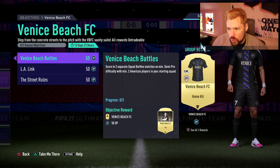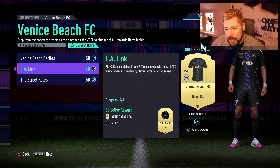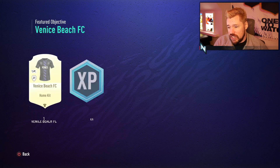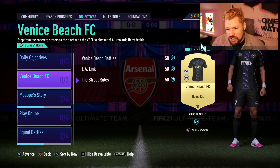First you've got to score in three separate Squad Battles matches with two American players to get the Venice Beach FC tifo. Then play three co-op matches in any Fut game mode with one LAFC player and one LA Galaxy player in your starting lineup to get the Venice FC badge — actually quite a nice badge. Then play two No Rules Friendly matches for 50 XP, and you get the Venice Beach FC kit and 50 more XP.